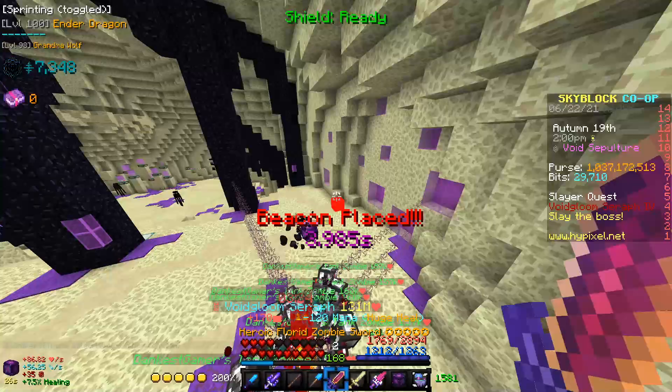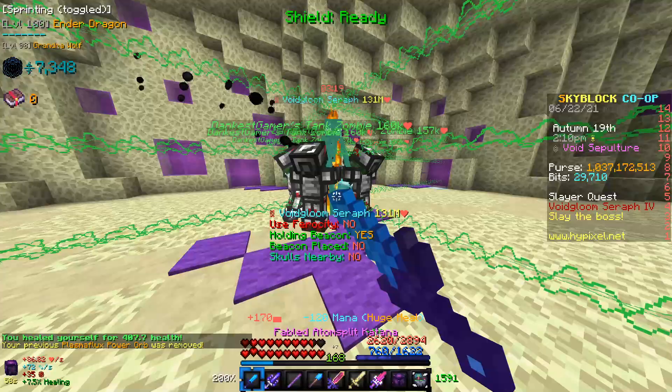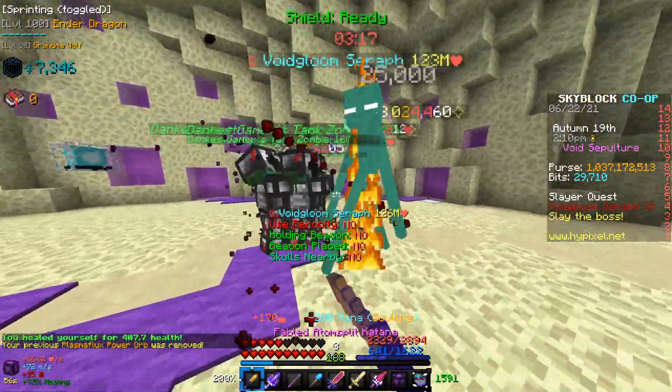Don't let any of your summons die or you'll lose the soul and have to get it again. To reset their HP, just despawn your zombies and respawn them.